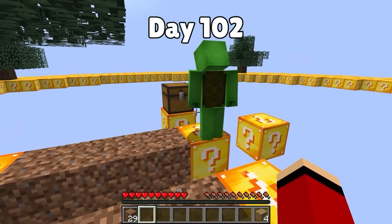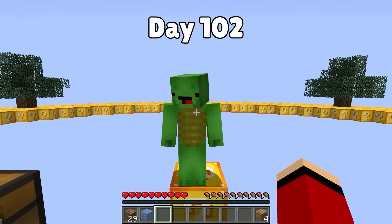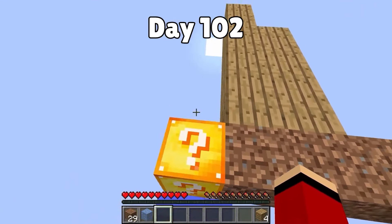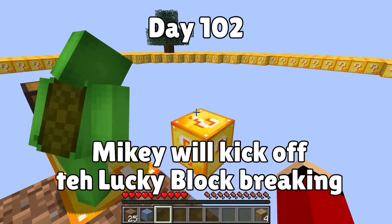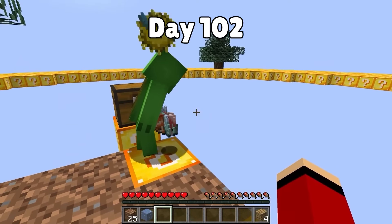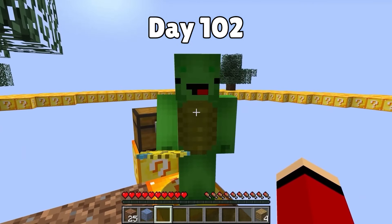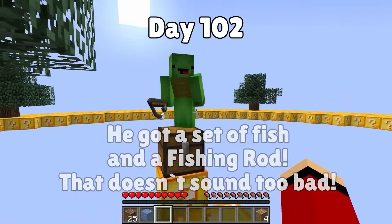Ice and lava! You hold the lava, Mikey — you can fight enemies with it! If any monsters pop out, use it! Let's start — you can go first. I'm breaking it from the edge! Three, two, one! Puffer fish, clown fish, salmon, raw fish — and a fishing rod! I guess that's kind of lucky — a fishing rod set! Now it's your turn to break one.